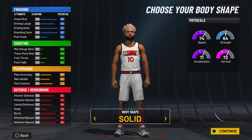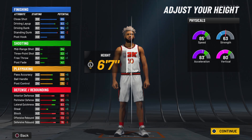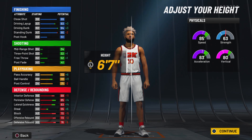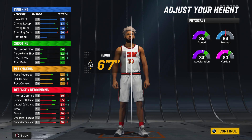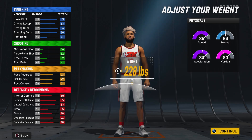Next up, the body shape — this does not matter at all, just pick whatever you want; I'm going to go solid. For the height, we want to make this build six foot seven. As you can see, our speed goes up to an 85 and our acceleration goes up to an 83, and we get a bunch of perimeter defense and lateral quickness. Going to six foot seven makes this build very similar to the play glass build — a very fast build that can playmake, finish, and defend.